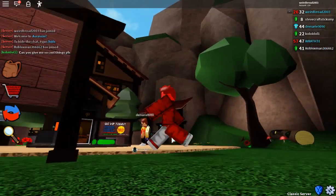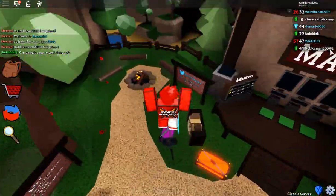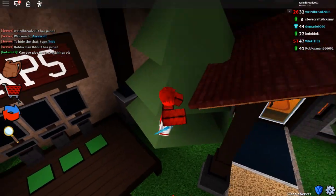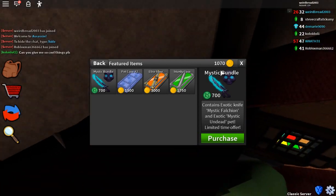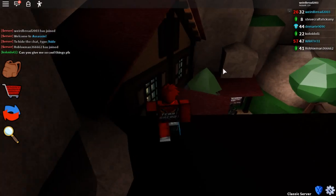Hey guys, it is wibber2003 here back with my video. Today we're talking about the new update and this is the brand new bundle — it's called the Mystic Bundle. It contains an exotic knife and an exotic pet. It's pretty sick.